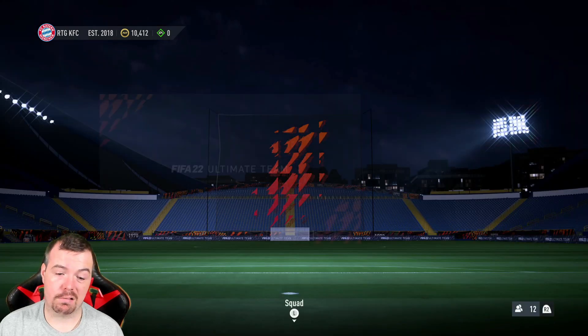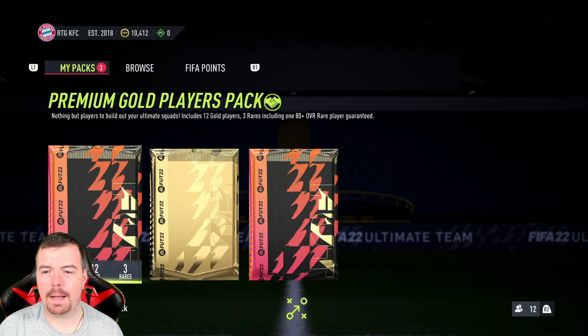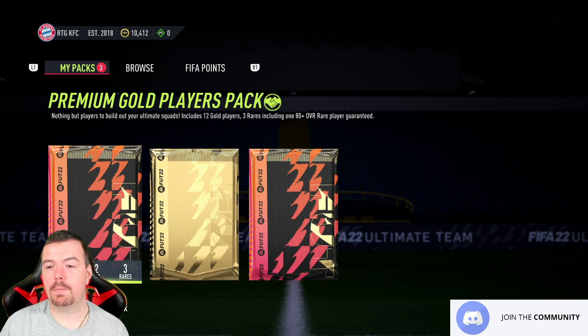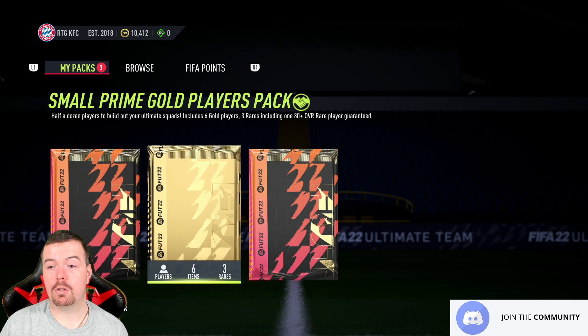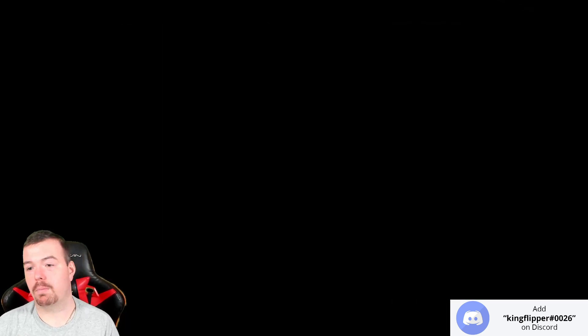Total spend is around 12.5k — you shouldn't really be spending more than 13k on these SBCs combined. You get 67.5k worth of packs for about 12k, which is not bad. The premium pack is the only one that doesn't guarantee a rare player — the other two do.